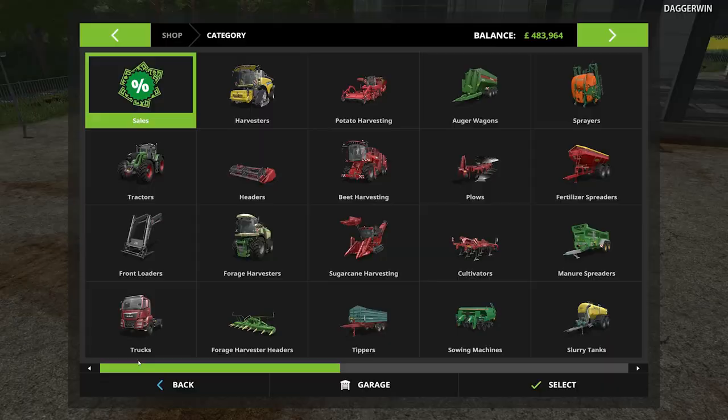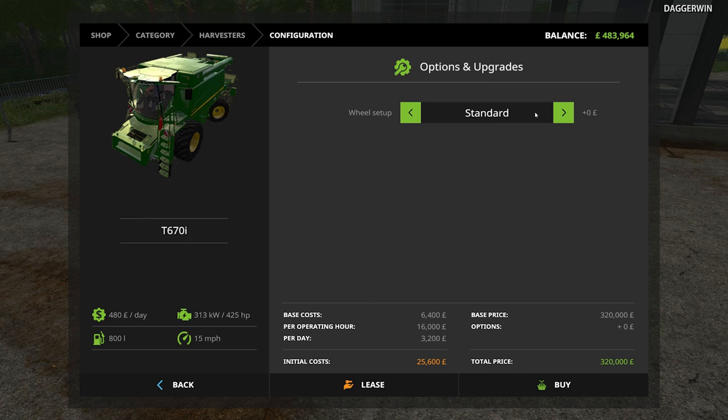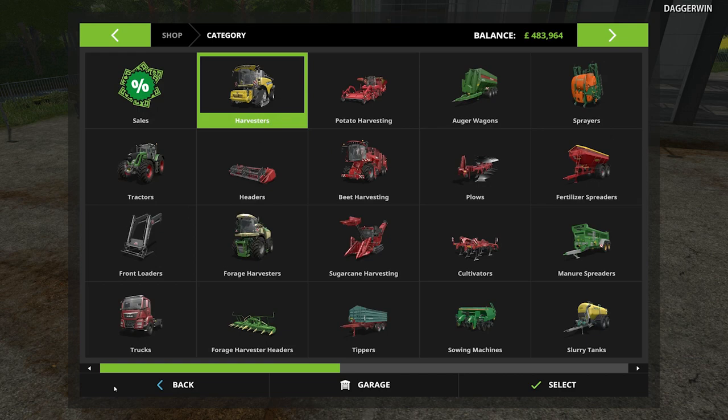Having said that, we do need to buy the bare minimum — for example, the Combine Harvester. We have to have a Combine Harvester. I've chosen the T670i, which is a pretty expensive combine, but at the same time it's a nice Combine Harvester, so we do need to get it. Although, that might be a long-term thing — we may start off with something a little bit smaller.